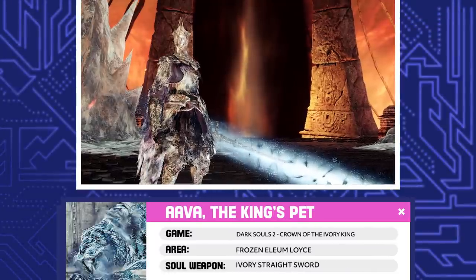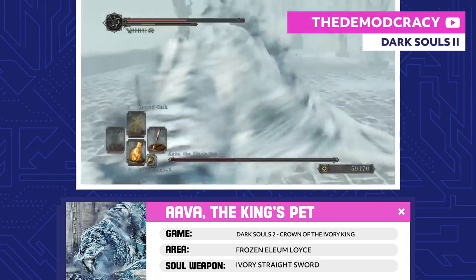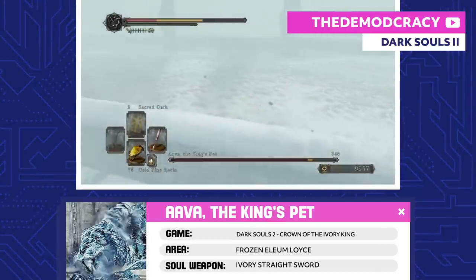Ava, the King's Pet. Turns out the Ivory King is basically the Joe Exotic of Dark Souls. Ava is one of his seven pet tigers and is specifically tasked with protecting Alsanna. She's also invisible before you clear the storm.